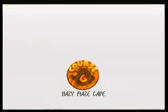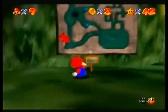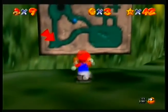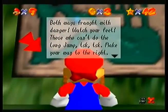And this is Course 6, Hazy Maze Cave! For Stardust Swing Beast and the Cather. Stop punching the signs! Read the damn map! Both ways fraught with danger! Watch your feet!